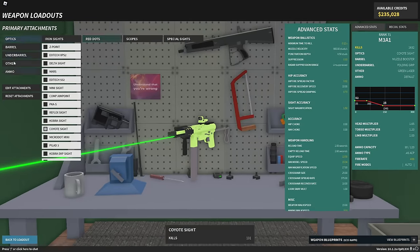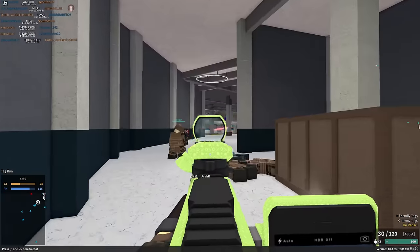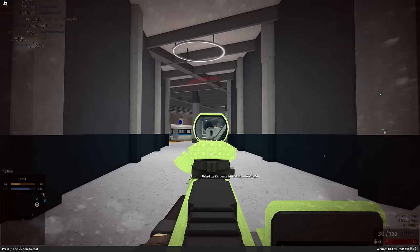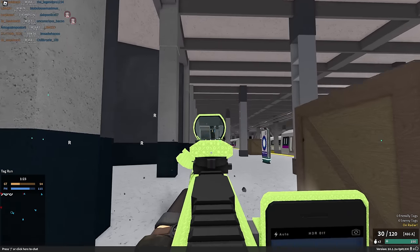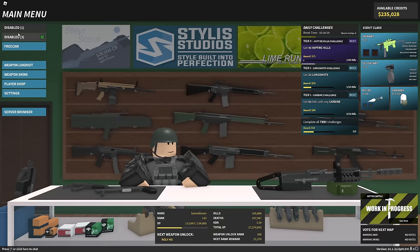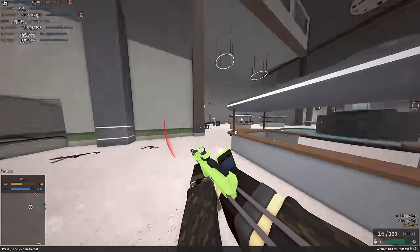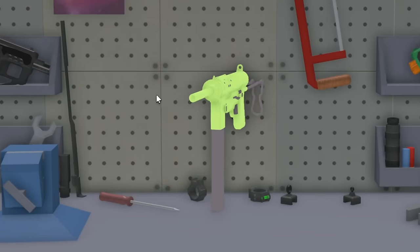I should throw a ballistics tracker on this because this drop-off is ridiculous. Look at how high you have to aim — he's like 30-40 feet in front of me and I have to aim like to the moon. This thing is wild. I just want to stand over here and check out the drop-off. Those bullets are slow too. I bet you could probably outrun these bullets. This thing is just ridiculous.